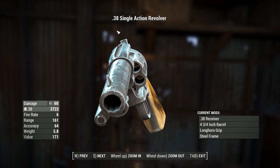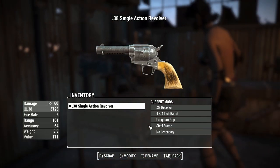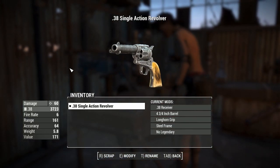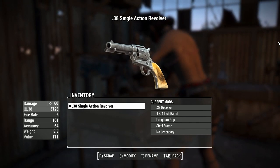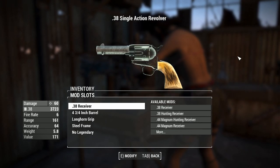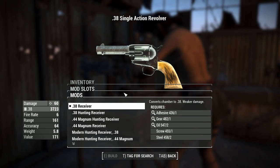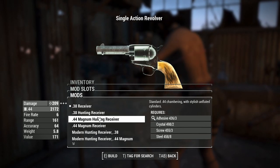You might be wondering why it's chambered in .38 with a .44 Magnum barrel. I assume the .38 Special round is supposed to be a replacement for the .357 Magnum round, which this thing used to fire back in New Vegas. They're not really the same bullet — they're quite different — but it's close enough. And you've got some .44 Magnum receivers available if you want enhanced damage.